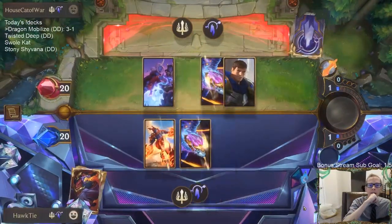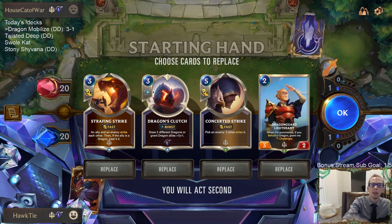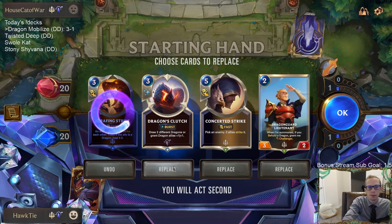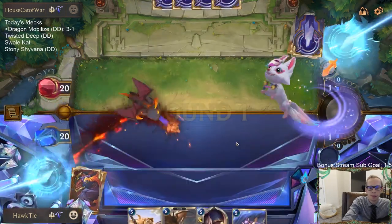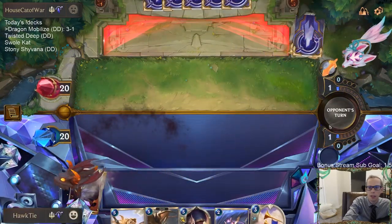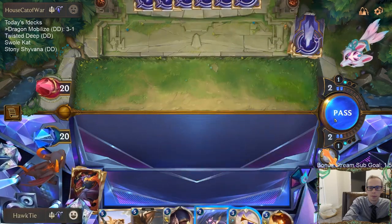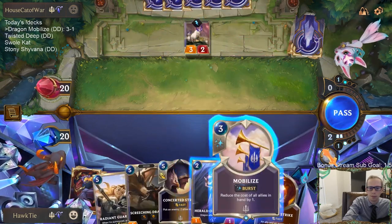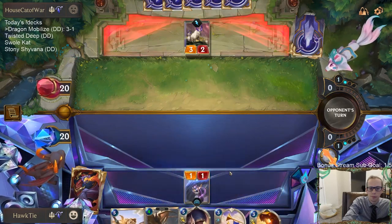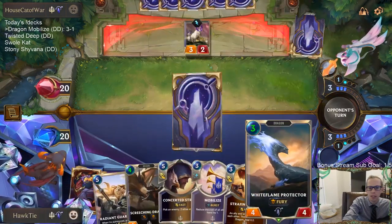Playing against a similar kind of deck — same regions, they've got Aurelion Soul. There's Soraka Garan — that's going to be a little different. We're going to just keep Concerted Strike. I like Herald of Dragons, I like Mobilize. I don't like that card. I shouldn't be playing Herald — well, I guess we got rewarded with White Flame Protector. They'll be able to kill the Herald but we'll have this so they don't get free gems.